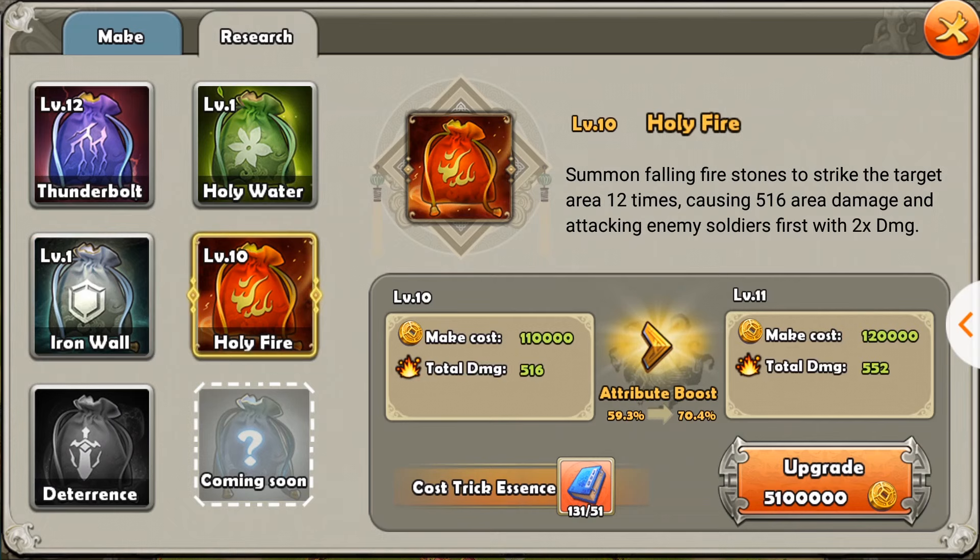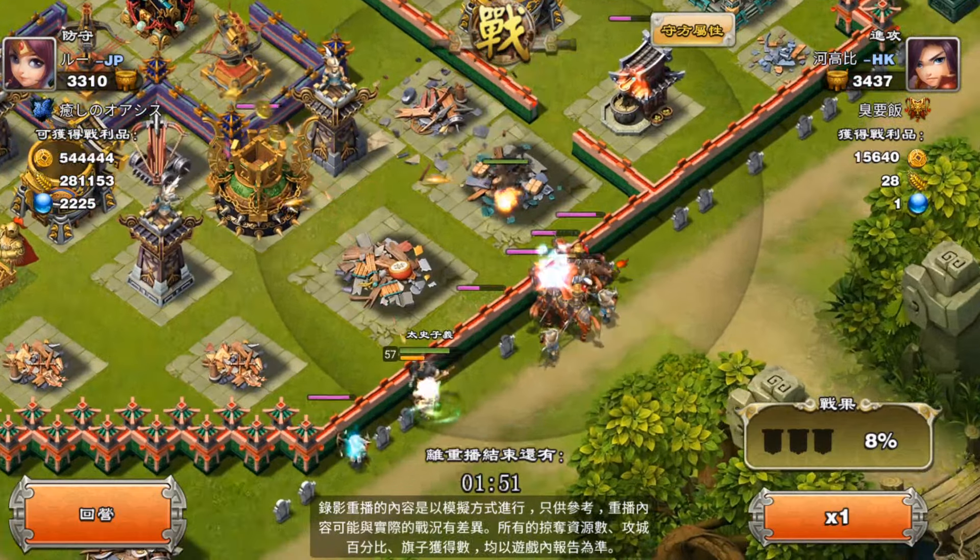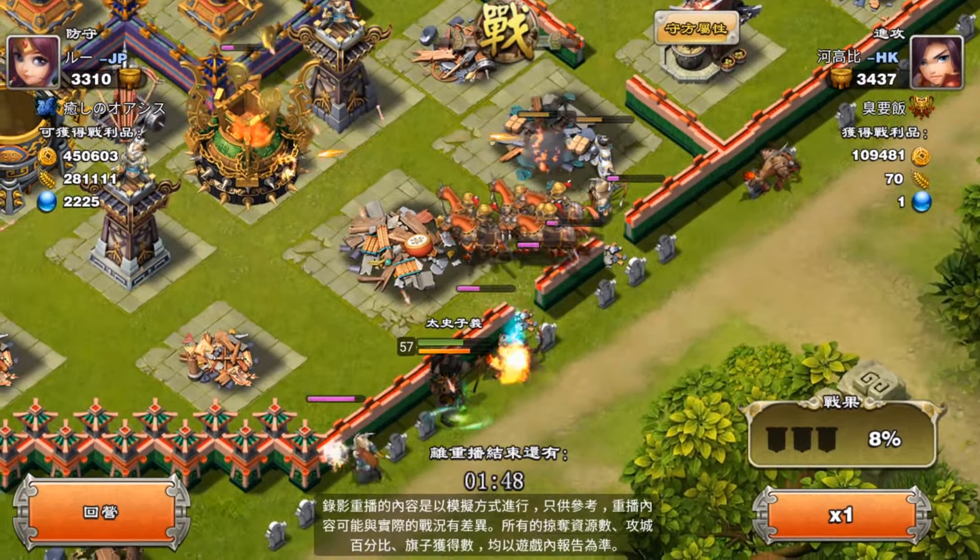The next trick is Holy Fire. Holy Fire does two times damage to enemy soldiers and units, so it's targeted for reinforcement troops. Recently they fixed this — earlier it sucked because it did not do area damage and would not even kill six alchemists from the alliance camp. It was completely garbage. It would distribute damage evenly to all of them, leaving all the alchemists with a little bit of HP but still six of them at nearly full effectiveness.